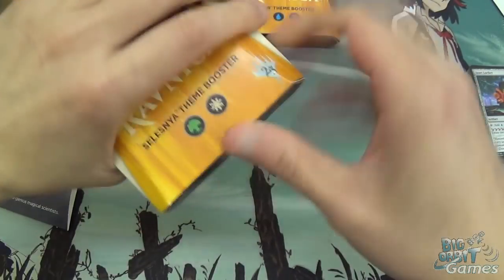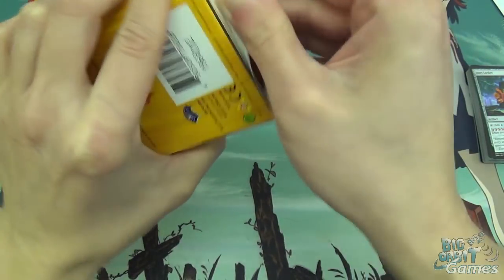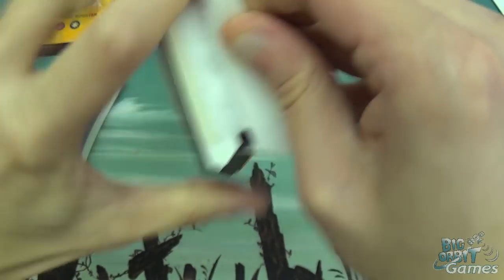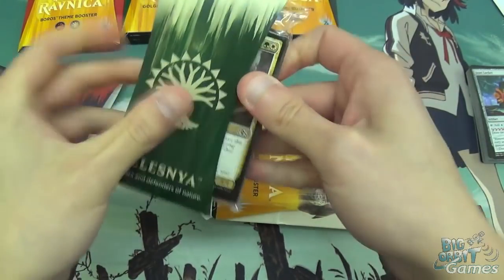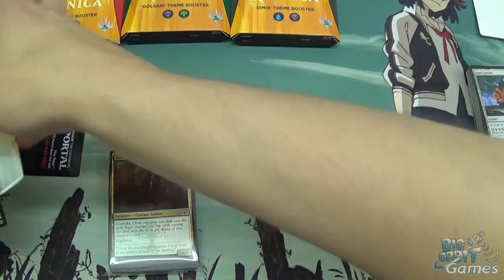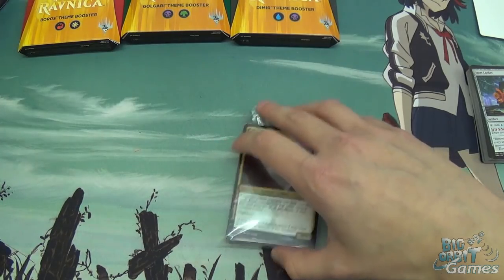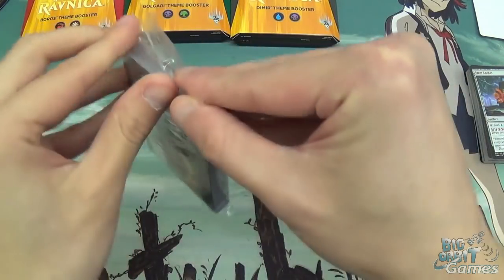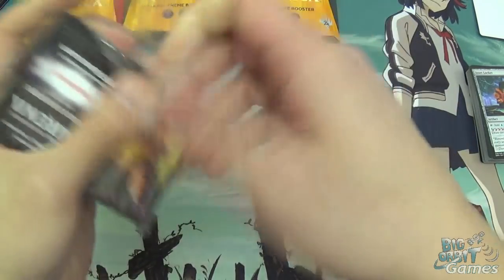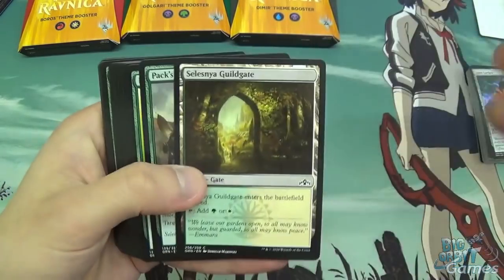And then we've got Selesnya. These are actually a little bit difficult to get into, which I suppose is good because it means the packs aren't going to drop out of the bottom. The Selesnya insert. We've got Rosemane Centaur, Selesnya Locket, and a Guildgate.